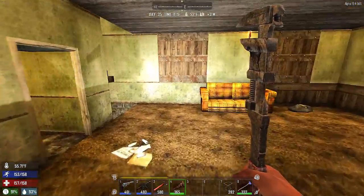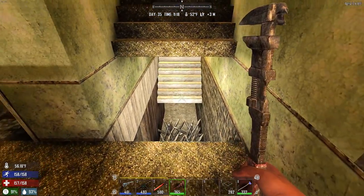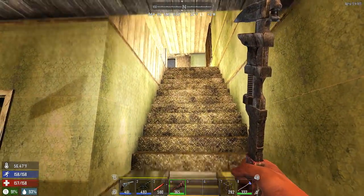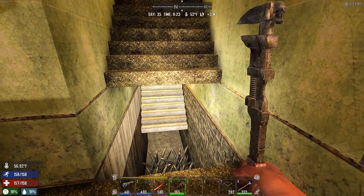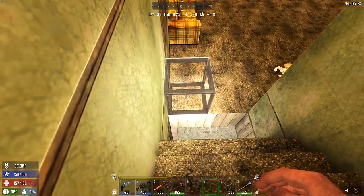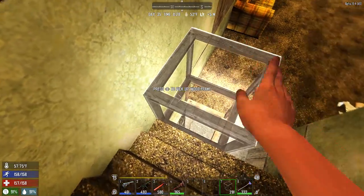Over here - if you didn't see it in the previous video - we knocked off the first two rows of steps going up and put a whole bunch of wood spikes down there. The stairs going up from the basement we knocked those out too, so anything trying to come upstairs to get you will run right off and flop around on those spikes and not be able to get up because they can't reach the stairs. If you need to get up here yourself, just jump on top of a block, pick it back up, and you're good to go.